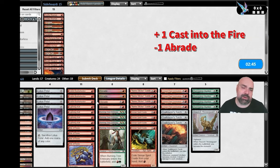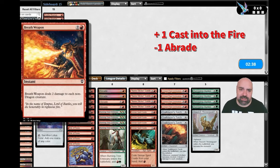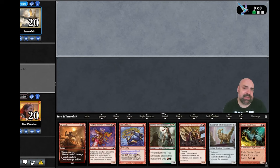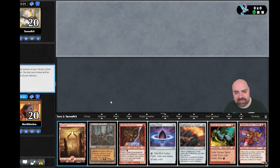That's what we want — cast all the spells in turn one and try to win with the monarch. We take out one Abrade and bring Cast into the Fire because we can use it to kill the lands. We mulligan and this hand is amazing.